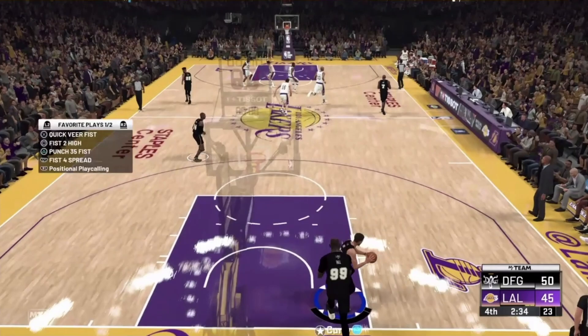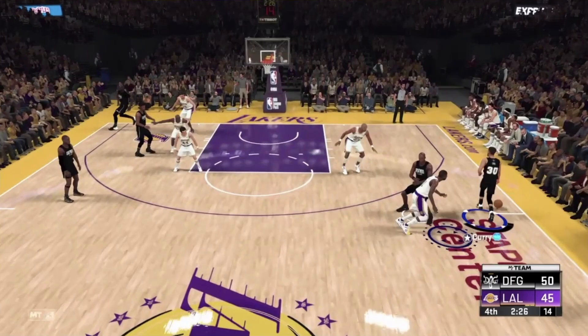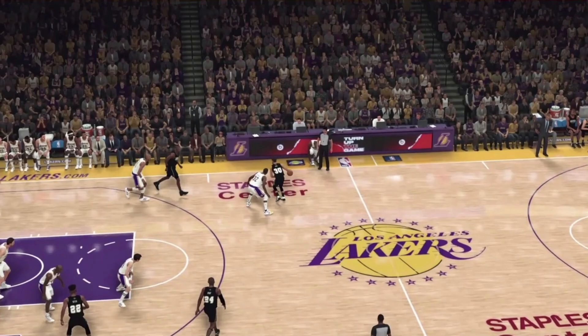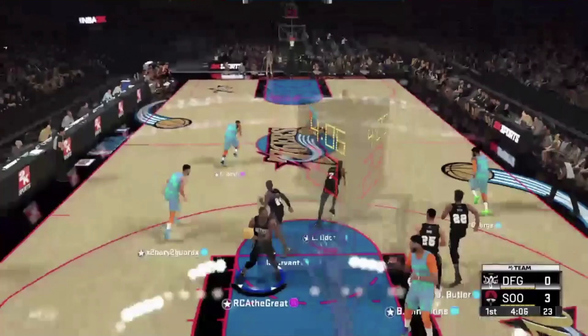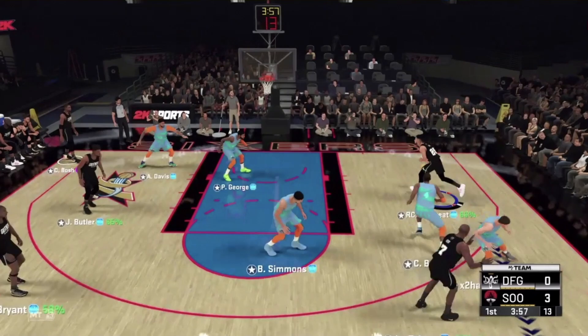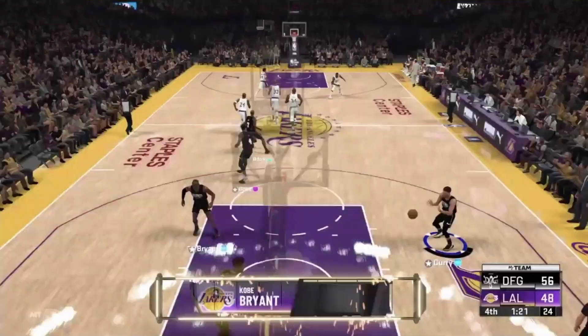The next play is Fist Four Corner High — same concept as Fist Four Spread but a key difference: your center is now off the ball in the corner and your power forward is screening and fading. This creates different spacing — you're not getting a screen and roll, you're getting a screen and fade. It's important to have both plays for different looks. They look the same and you can run the same two players — Bosh and Duncan — in both. If they help over, Kobe is once again wide open.